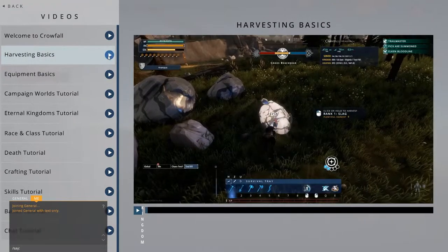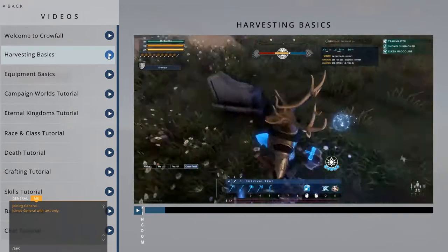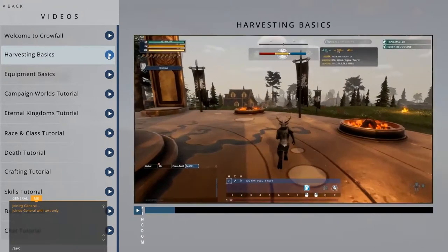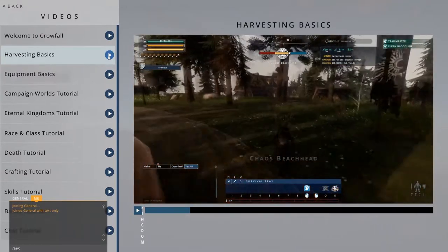Every piece of quality equipment in Crowfall is crafted by a player, and every crafter needs resources to mold into that equipment. That's where harvesting comes in. When you first enter a world, you'll have no harvesting tools. However, you can still damage trees enough to craft your first set of basic harvesting tools.